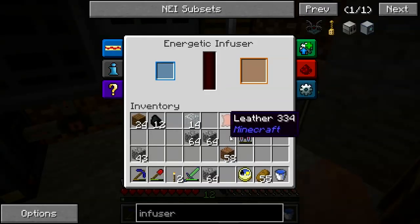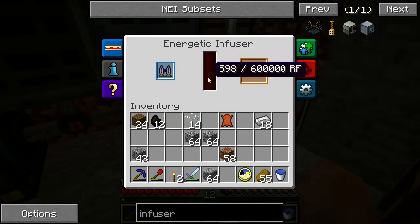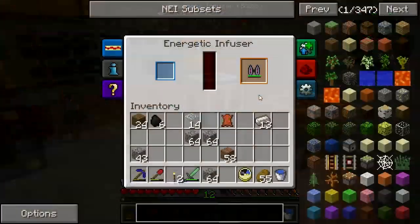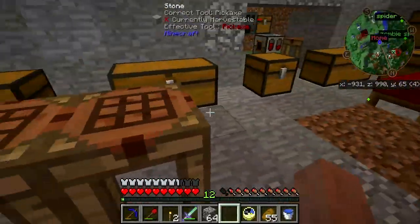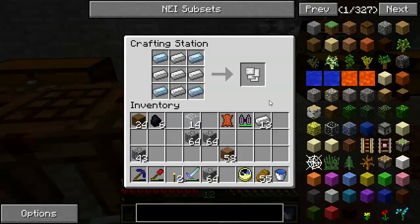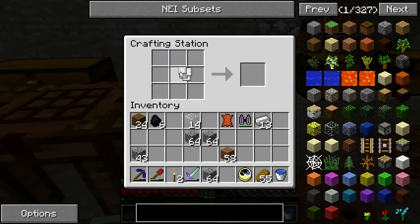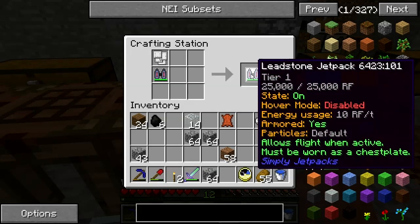It's gaining some power. Put this in here and it will come out the other side fully charged. It just finished charging up. There is one more step: if I take iron and tin like that and pop this here, I get the armored leadstone jetpack.